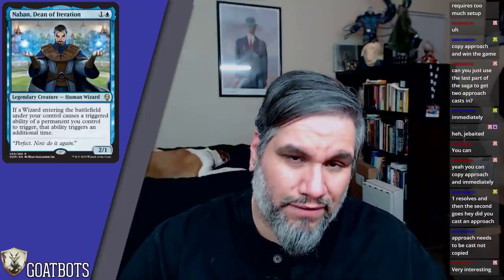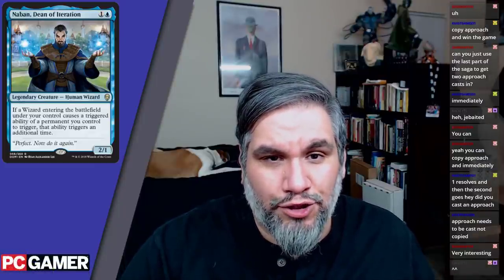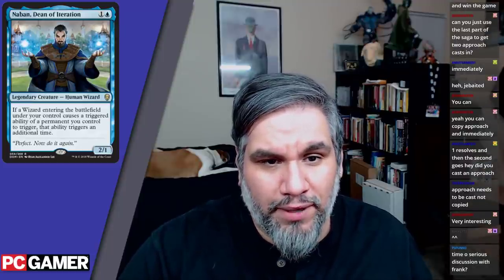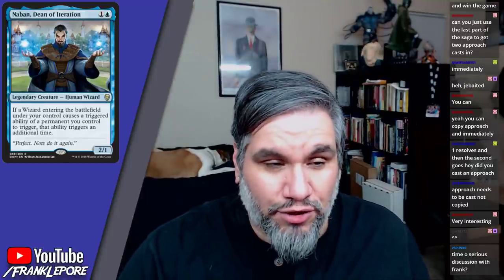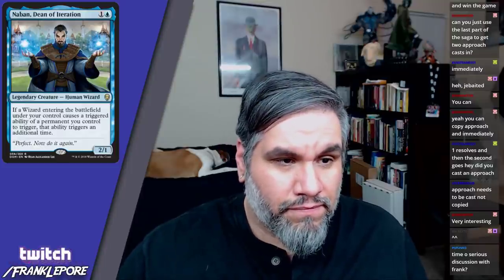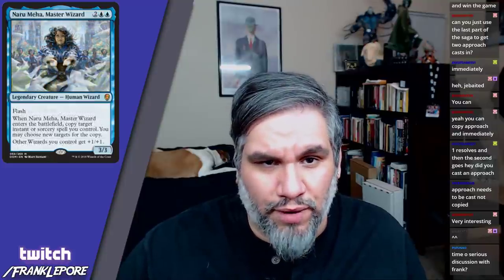Nabon, Dean of Iteration is two mana for a 2/1 wizard. If a wizard enters the battlefield under your control, a triggered ability of a permanent you control triggers twice. Literally Doctor Strange. It's a 2/1 for two — I don't know if it's great, but it's a neat effect.